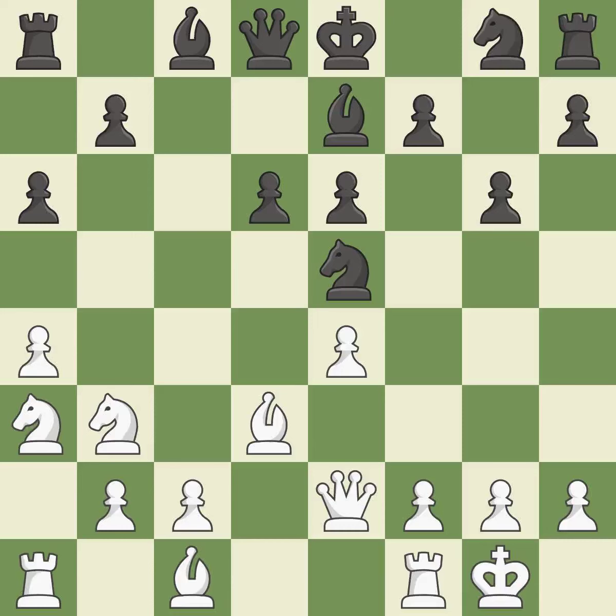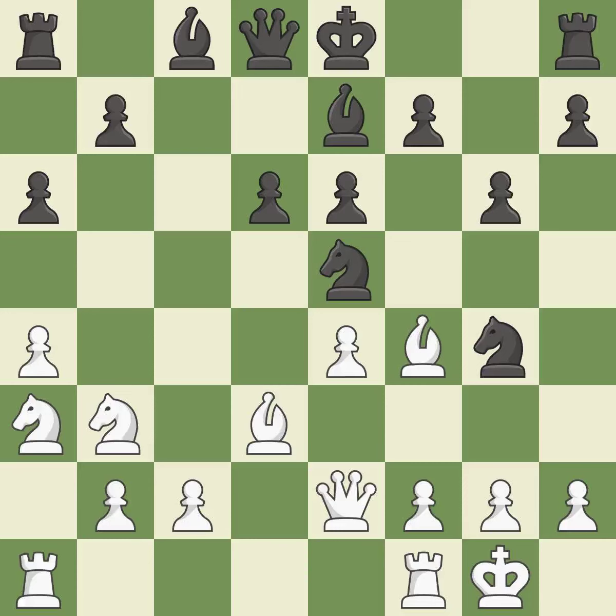This develops a knight from its starting square, activating it. This prevents the opponent from castling, which generates tactical opportunities by keeping the king in the center. This attacks a bishop, winning a tempo when it moves away. This move puts the bishop on a safer square. Castling develops a rook while also moving the king to safety. Castling to the same side of the board as the opponent tends to lead to less sharp positions as compared with opposite side castling.